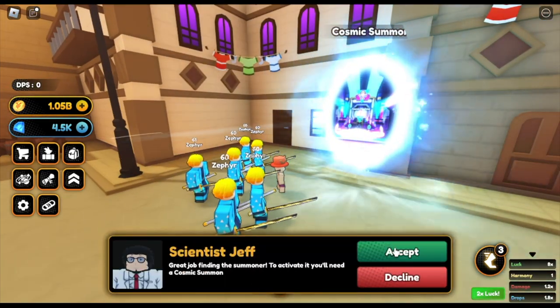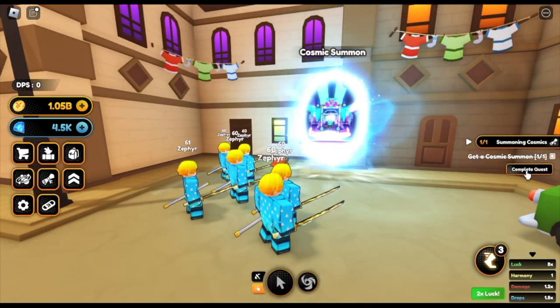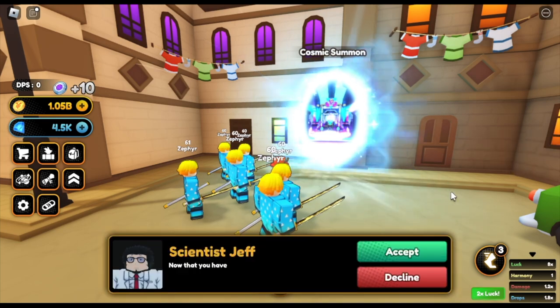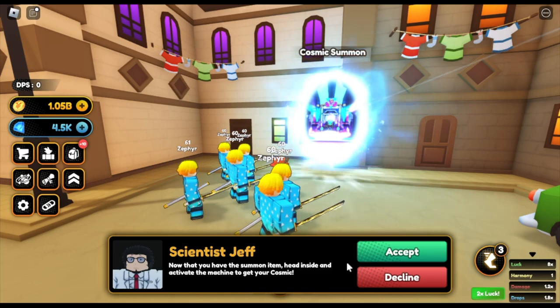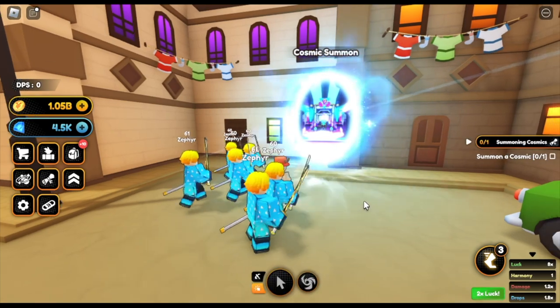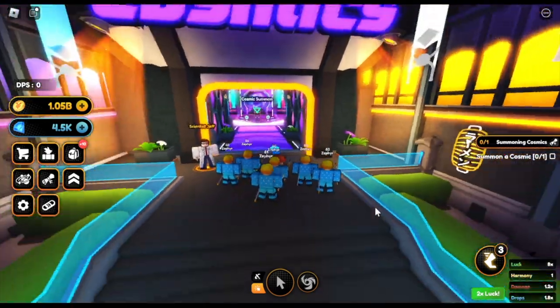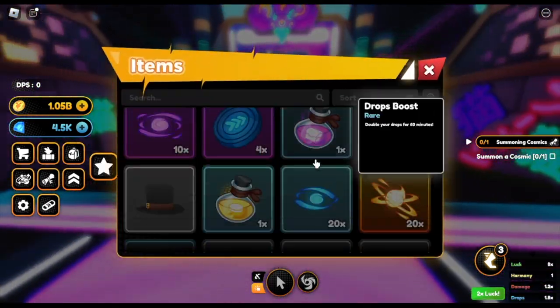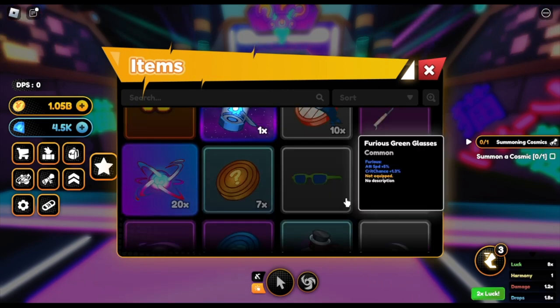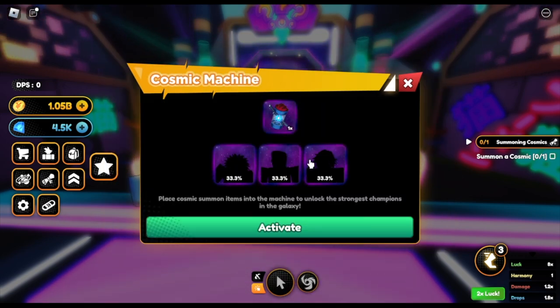Also guys, make sure to grind bellies or yen. Okay, so Scientist Jeff — we're good. Get a cosmic summon — we already have that. Let's accept. So here you go guys, cosmics. Let's head here and select item. We only got one item so far: the Slayer Summon. And obviously, we got this one from the final world in this update. Activate.